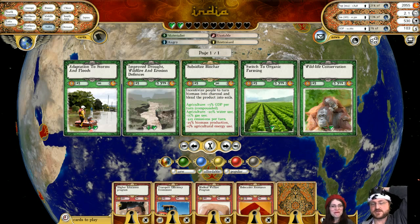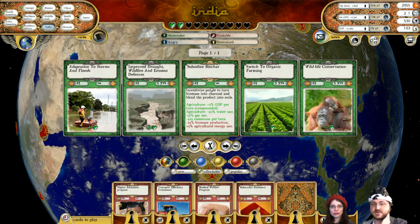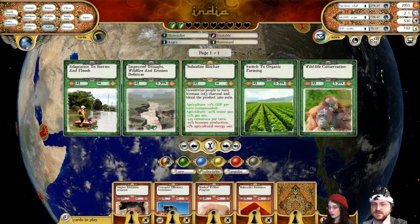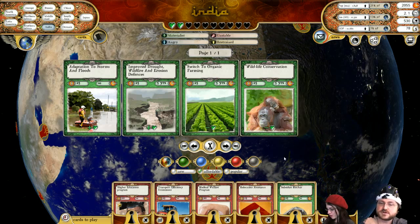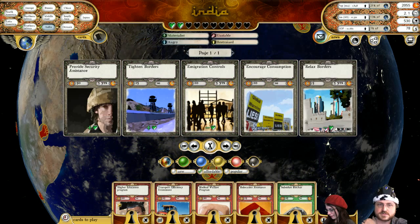I'm also going to subsidize biochar, which I meant to do earlier. What it does is increase the money you make in agriculture, reduce water use, and also gas use and emissions, which is huge in India. Agriculture will use a little bit more energy, but we'll just have to deal with that. They could also use a little bit of policing because they're unstable.